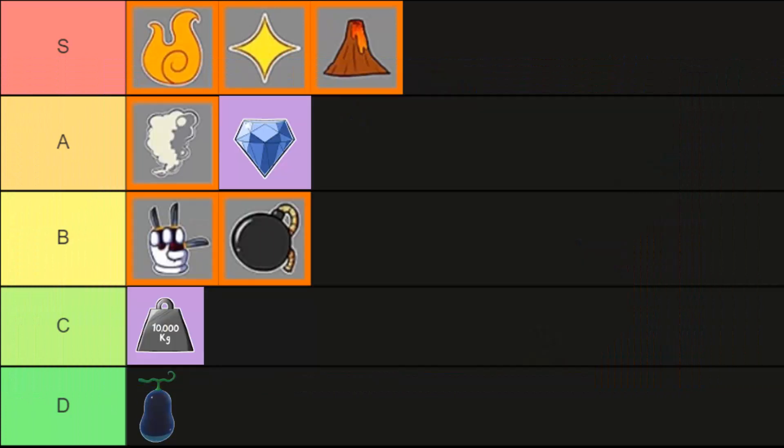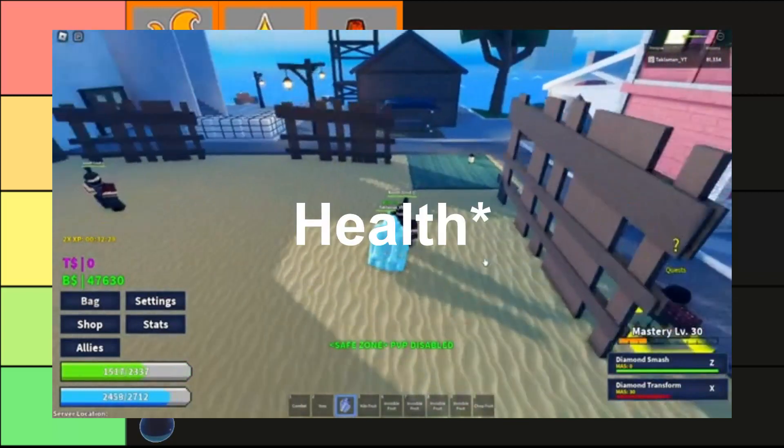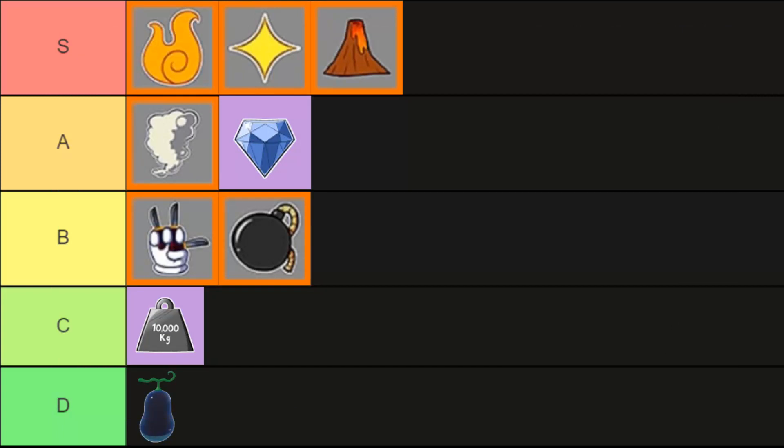Next is diamond and smoke. Smoke fruit is a logia type devil fruit — it does okay damage and is suitable for grinding, making it a recommended fruit for beginners. Diamond fruit is very underrated; it has a moveset that grants the user 2000 horsepower, which is good for tanking bosses, players, NPCs, and grinding defense stats.